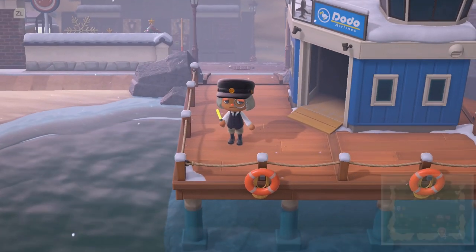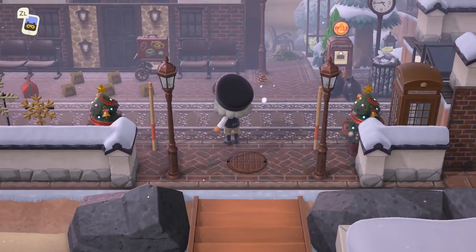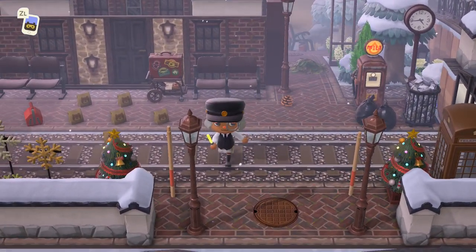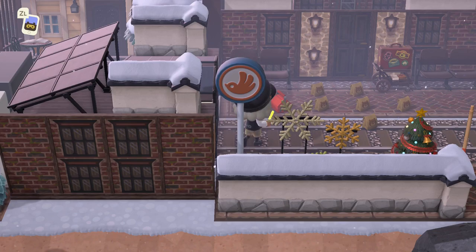This is the map of Akala Isle. Here's the entrance — it already looks so structured. We have a train track, so there's a train station over here.